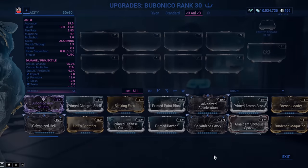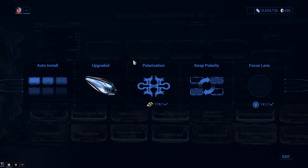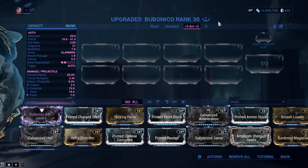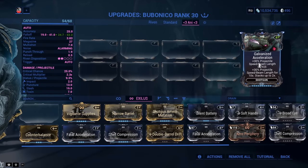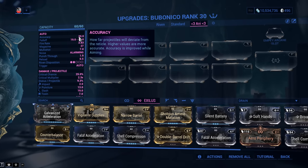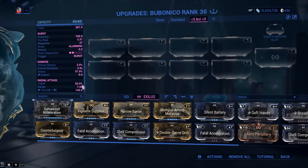Looking at the stats screen: mod capacity is 60 out of 60 with a catalyst installed — this is one of the most powerful primary weapons in the game, so you definitely want to potato it. You should also unlock the Exilus slot, which takes galvanized acceleration — 30% projectile speed and on kill another 30%, stacking twice. The accuracy is 25 for a shotgun, which is fine. Keep in mind the secondary fire grenades have a dropping arc, and their explosion range is 7 meters. The fall-off unmodded is between 19 and 41 meters.